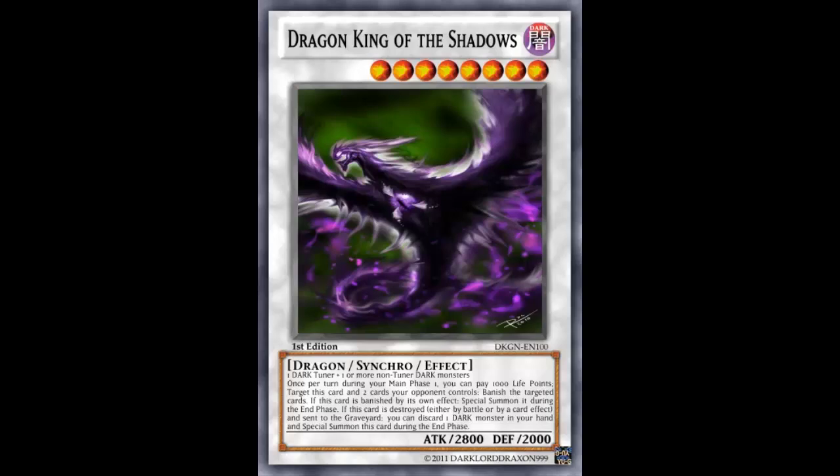So you make your opponent go neg 2 — you summon this guy, use the effect, pay the 1000, banish him and those two opponent cards, and then during the end phase he comes right back. And then next turn you pay another 1000, banish two more, and he comes right back again. Wow.